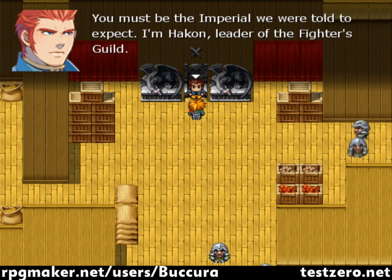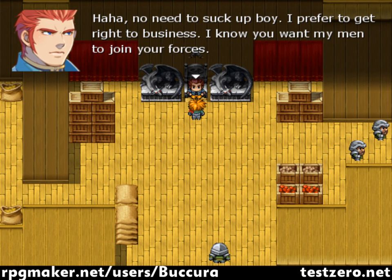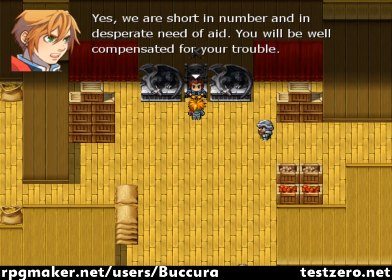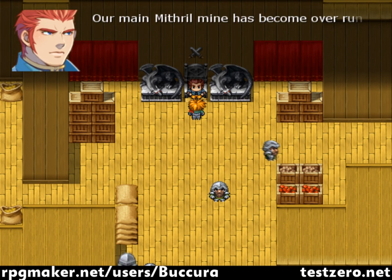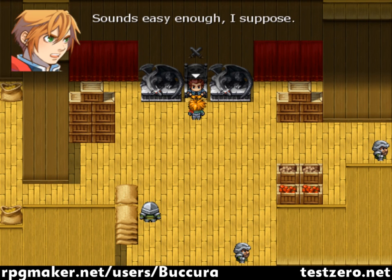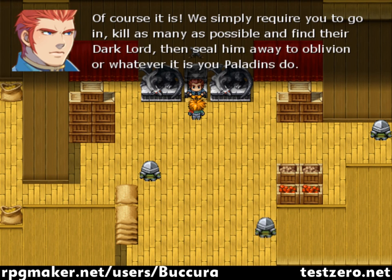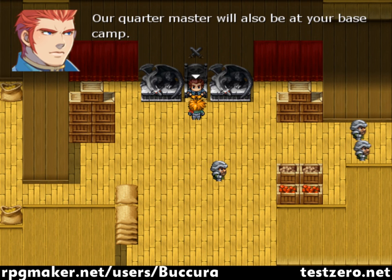You must be the Imperial we were told to expect. I am Hakon, leader of the Fighters Guild. I am Captain Locke. It looks like I'm 12 years old. No need to suck up, boy. I prefer to get right to business. I know you want my men to join your forces. We believe in quid pro quo, and it just so happens there is a matter you could aid us in. Our Mithril mine has become overrun with undead and killed our miners. A paladin such as yourself could easily clear the mine. We simply require you to go in, kill as many as possible, and find their Dark Lord, and send them away to Oblivion, or whatever it is you paladins do. We will leave for your base camp as soon as you return. Speak to our Quartermaster if you need to purchase any supplies — our Quartermaster will also be at your base camp.